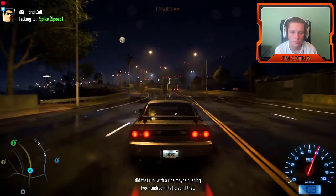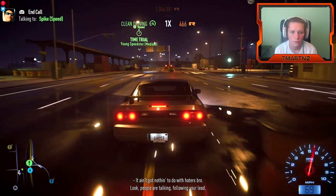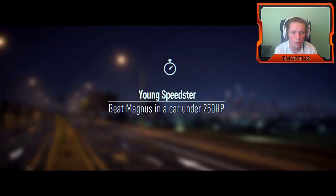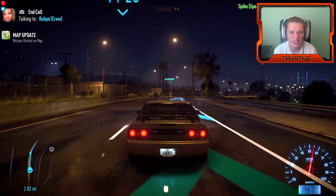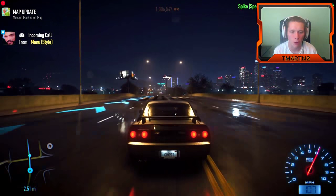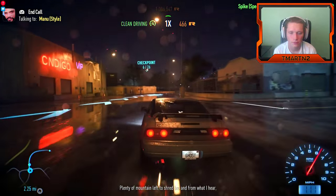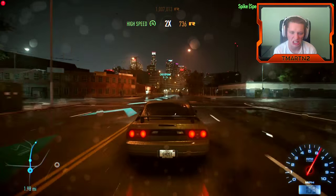Magnus did that run with a ride maybe pushing 250 horse if that. Haters are just trying to take away what we did. Look, people are talking — if you really want to impress, do it. Let's do it, young speedster — beat Magnus in a car under 250 horsepower! Boys, this is gonna be a hairy one, we're gonna see if we can do it though. Here we go. This is painfully slow. We're still gonna beat this — no problem, two and a half miles in two minutes.